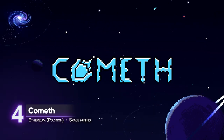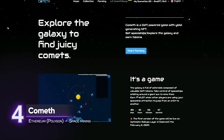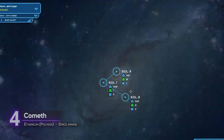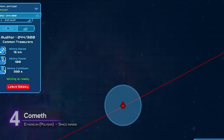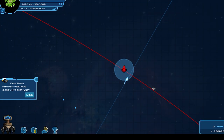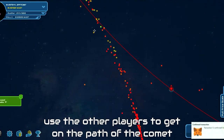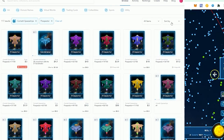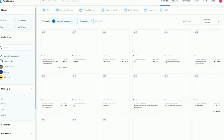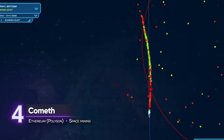4. Cometh. This is a special type of game that combines decentralized finance and space mining. Cometh is set in a persistent metaverse where players pilot a spacecraft to mine comets for rewards — crypto tokens you can exchange for cash or other cryptocurrencies. You can also earn rewards by keeping your ship in orbit, renting it out to other players, and yield farming, where you lock your rewards to receive more of them. To get started, you need to buy your own NFT ship and some Matic tokens for transaction fees. Cometh is playable on any modern browser.